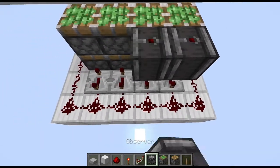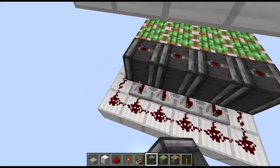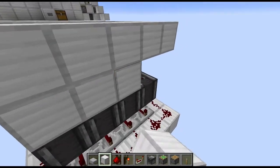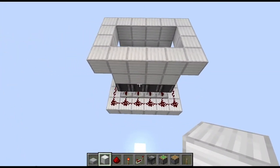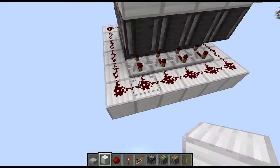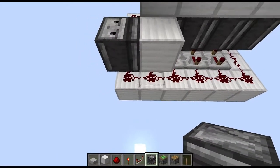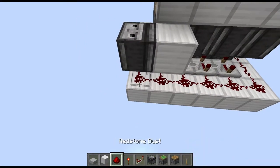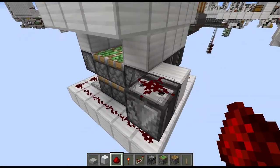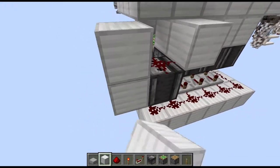Grab your observers and place them on top of the repeaters. Then place full blocks on top of the observers. Next, go to the front left corner and place an observer powering downwards right onto the wire. Put some redstone dust on top — don't worry about the system triggering, this is no problem.